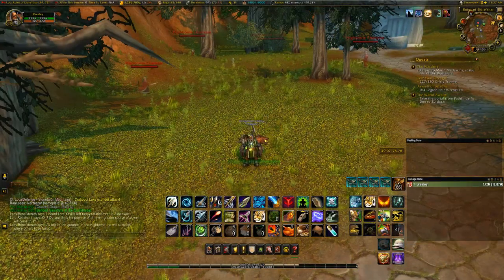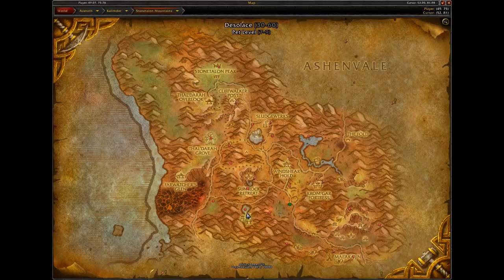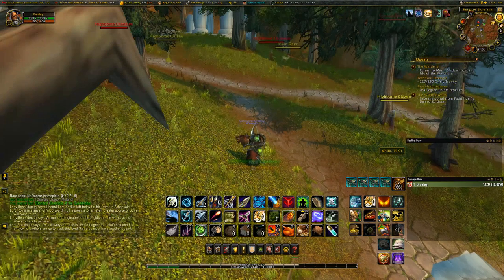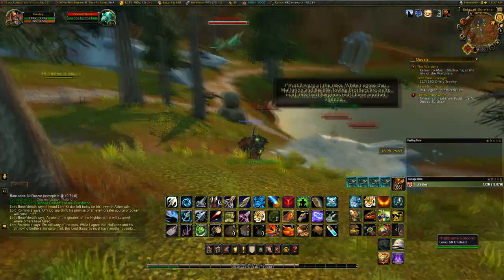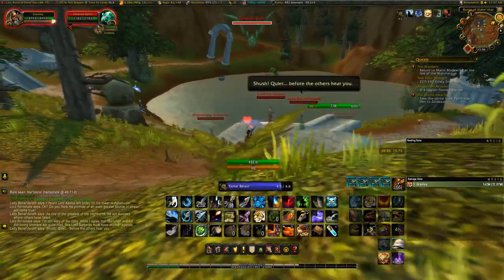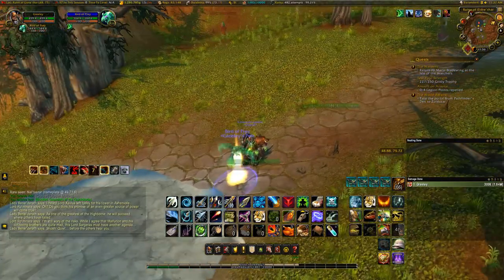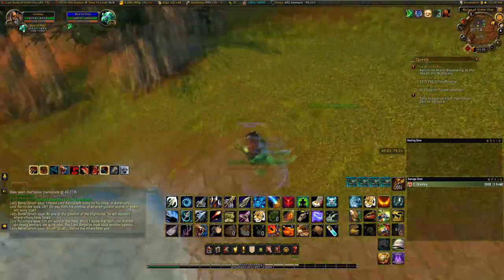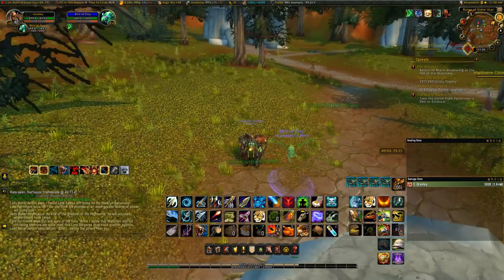The next pet on our list is going to be an Owl, found here in the Stone Talon Mountains in the ruins just south of Sunrock Retreat. The cool thing about these is they are an emerald crystal-looking owl, but they are semi-transparent — so they are basically like a spirit beast without having to be a Beast Mastery hunter to have one. They keep that slight transparency, which is really cool.